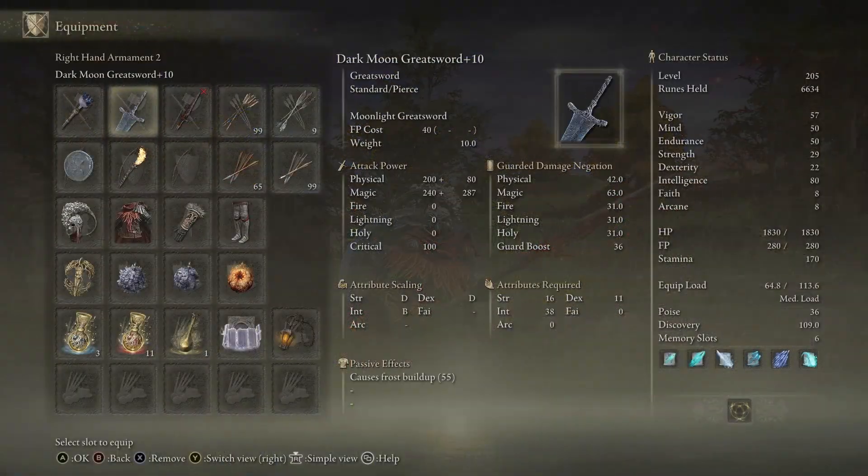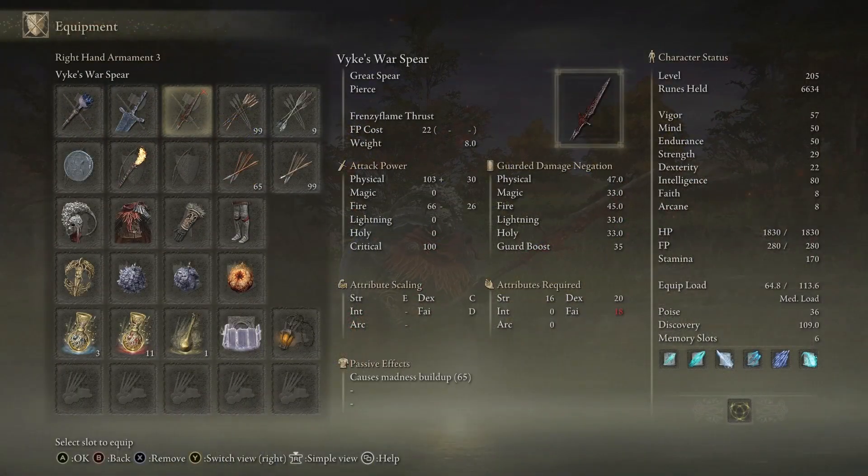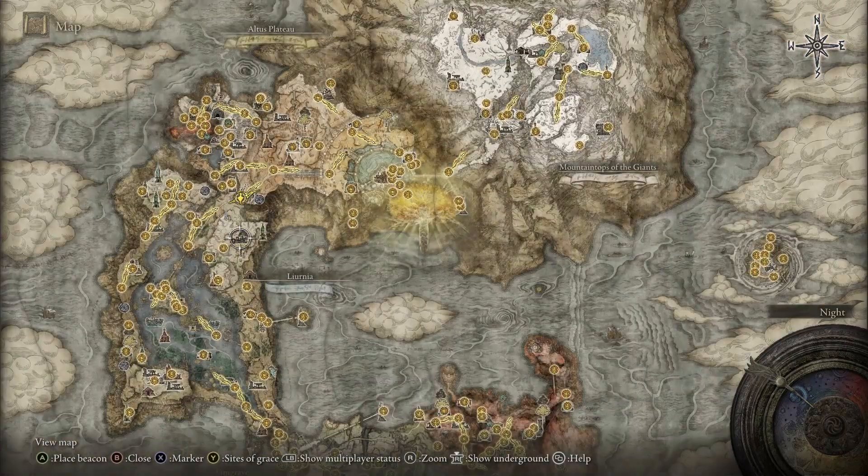Its built-in Ash of War also has a really powerful jump. You will need 18 faith, 20 dex, and 16 strength, which isn't too bad. It also is worth noting that it has fire damage built in. And it's a spear, so it has incredibly long range on it.